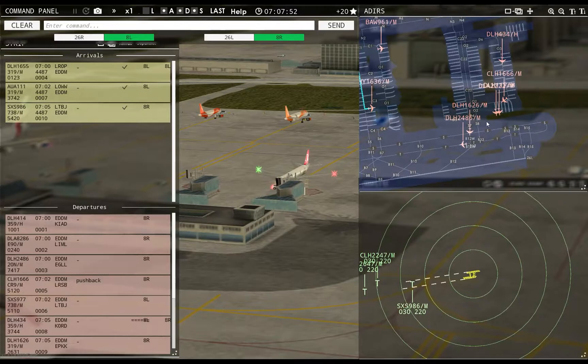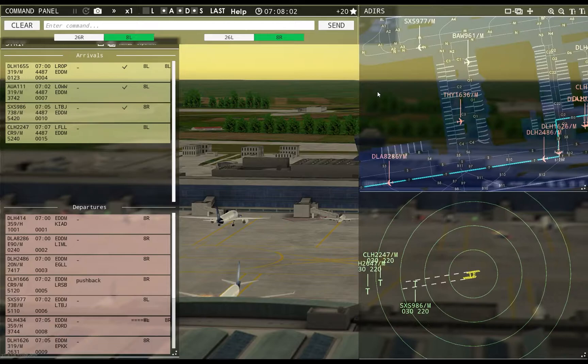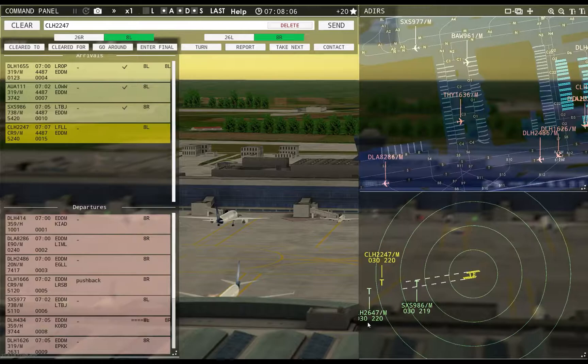Ground, Lufthansa 117 requests pushback. Lufthansa 434 heavy requests taxi runway 8R — Lufthansa 434 heavy, runway 8R, taxi via Sierra 7 Tango.